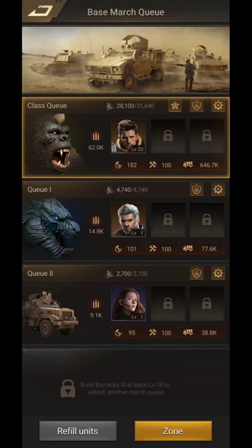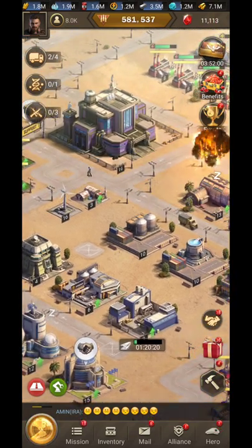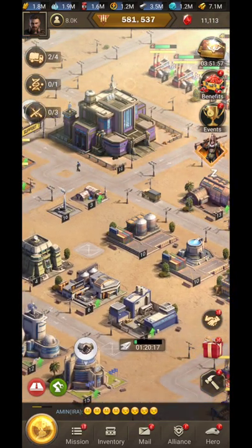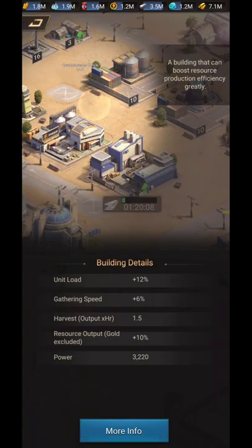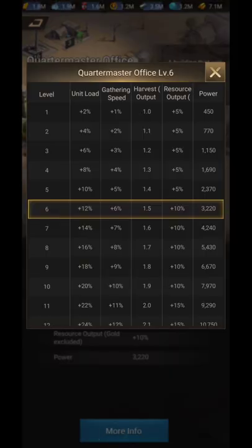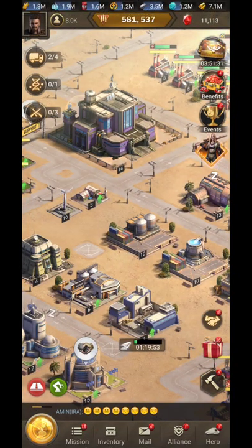One more tip — this is only for the Farmer class: there is a dedicated building called the Quartermaster Office. When you click on the details, you can see that upgrading this building increases gathering speed and gathering load. There are many benefits to this building for farmers.